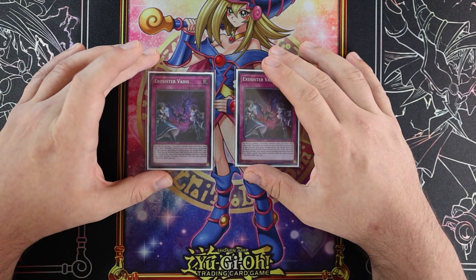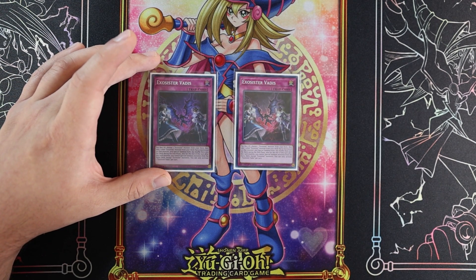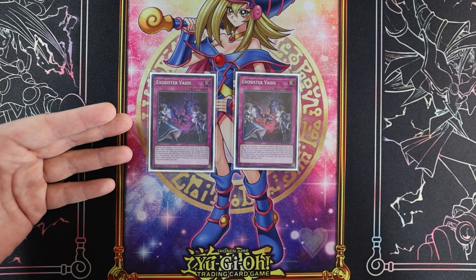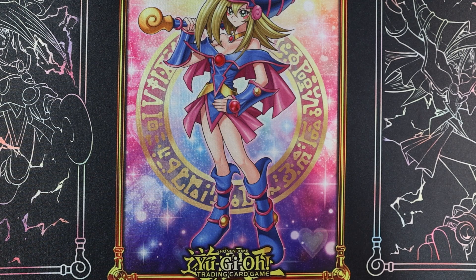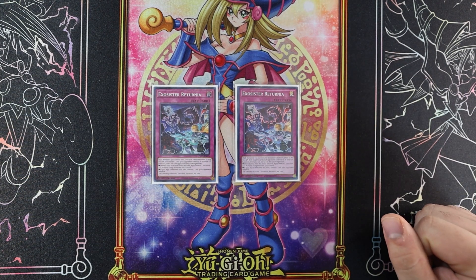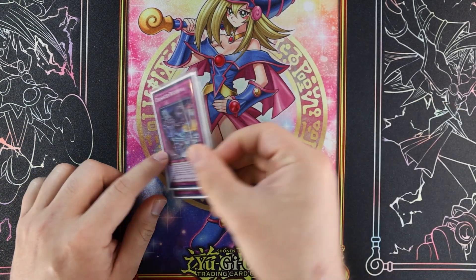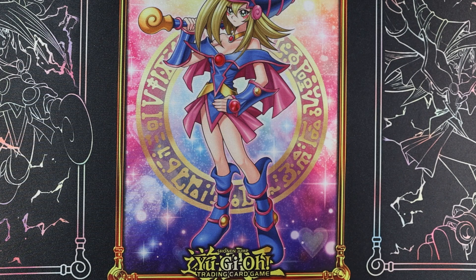Two Vadis — allows you to summon out two from deck but they have to mention each other, which is why we play the ratios we do with the Exorcister monsters. It lets you go into XYZ on your opponent's turn. Usually you want to chain it when they're actively moving something out of the grave. Then two Returnia — this is our removal piece other than Magnifica and Michaelis.